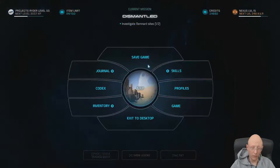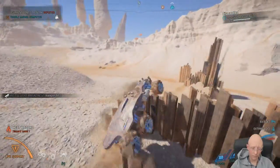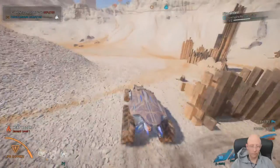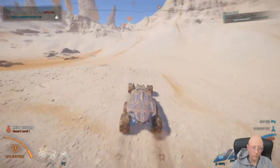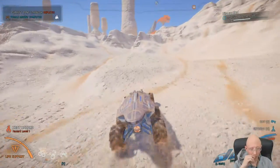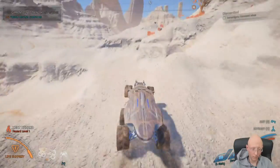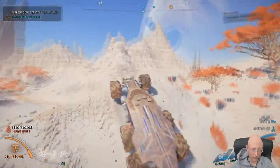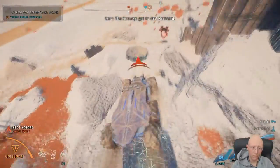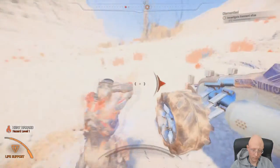Alright, moving on. Next round, one second. An entity. The Scourge got to that ramp — the Scourge got to that ramp.